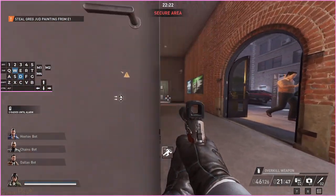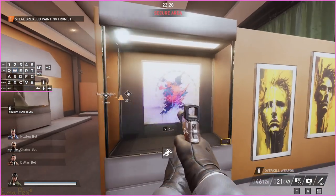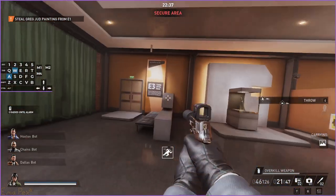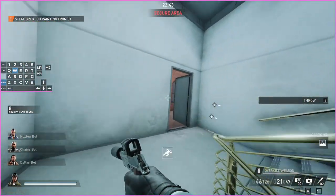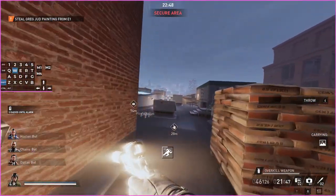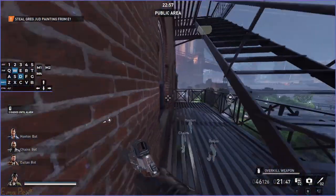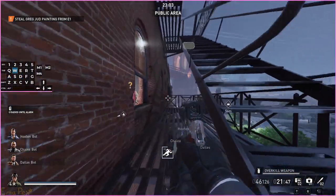E3 is probably the simplest to get the bags out of because the stairs are literally right there. This is the correct painting — it has the splatter on it. As you can see, the stairs are right here. That's how you can get the bags out of E3. If there's a guard near there you can also try and go the long way around — I'll show the long way around next because it's the fastest way from E2 and E1, so it's kind of your only real choice if you're in those exhibitions.